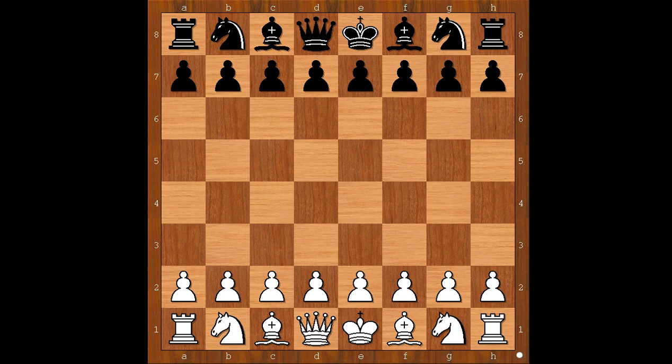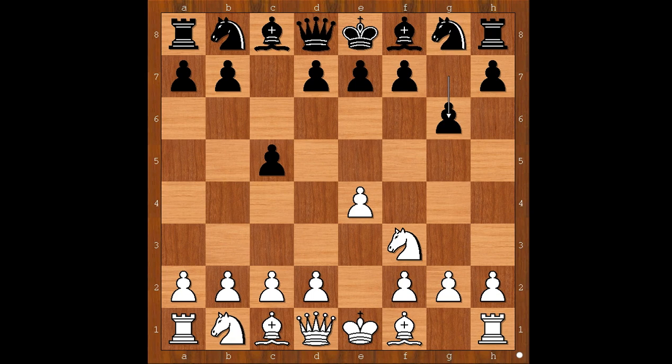Vassil Sandulek had white pieces and he started with e4. Anatolika Menets played c5, the Sicilian defense. Nf3, the standard move, and now g6, the hyper-accelerated dragon. d4, c takes on d4, white to move. Knight takes on d4 is the most played move. Queen takes on d4 was played, attacking the rook on h8.